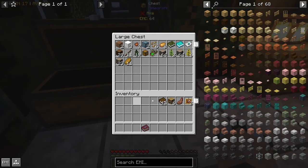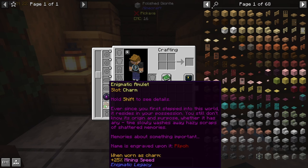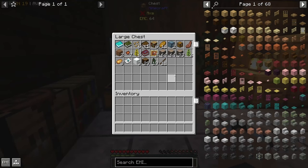I'm going to lob everything away. Actually, I do want to keep this on me because I don't know what it does. Hold shift for details. 'Ever since you first stepped into this world, it resides in your possession. You still don't know its origin and purpose. Time slowly washes away hazy scraps of shattered memories. Memories about something important.' When worn, you get plus 25% mining speed — that's pretty cool. Whenever you die while having it equipped or in your inventory, it summons an extra-dimensional vessel that safely stores your items, soul crystal, and experience. Approach the vessel to regain what was lost. Oh, I like that — that's really cool.